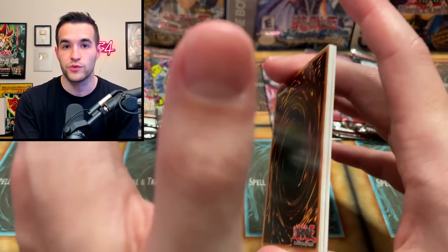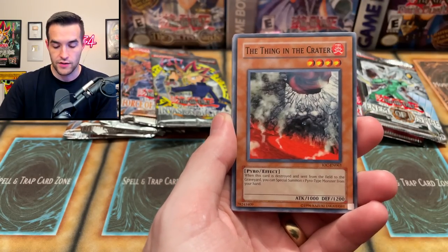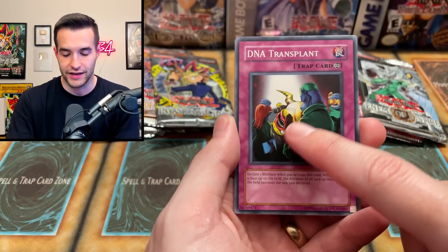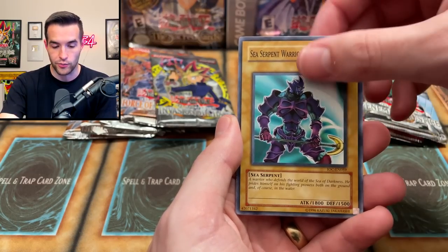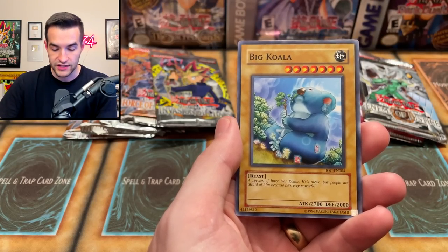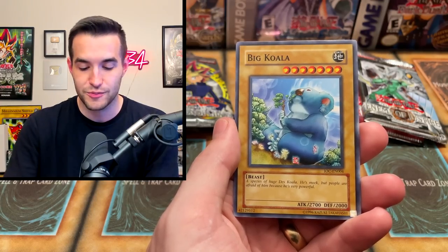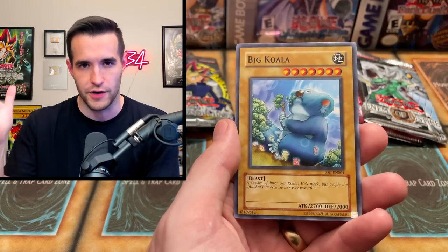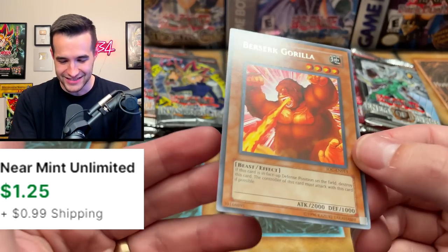Invasion of Chaos doesn't have Ultimates, so we'll replace it with a Secret Rare Chaos Ember Dragon. Balloon Lizard, the Chaos Greed, the Thing in the Crater, Energy Drawn, DNA Transplant, Sea Servant Warrior of Darkness, Chaos End, Big Koala — a species of huge Desk Koala, he's meek but people are afraid of him because he's very powerful. And then the Berserk Gorilla I was looking for — let's go!